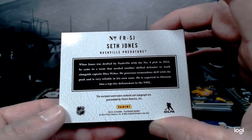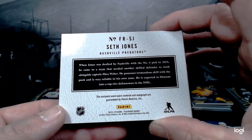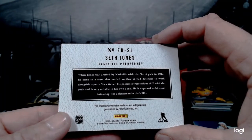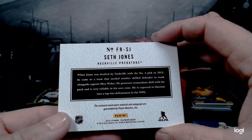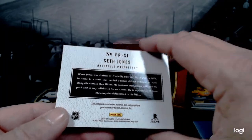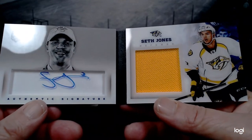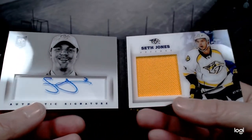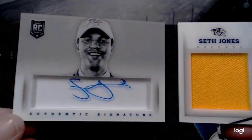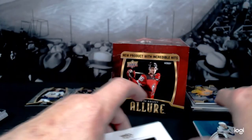When Jones was drafted by Nashville with the number four pick in 2013, he came to a team that needed another skilled defender to work alongside captain Shea Weber, who's now up in Montreal. He possesses tremendous skill with the puck and is very reliable in his own zone — expected to blossom into a top-tier defenseman, and he has. I can't say I'm sad about that at all because that is a really pretty card.